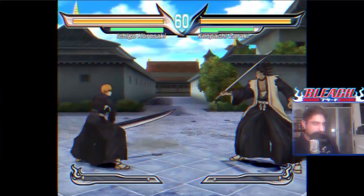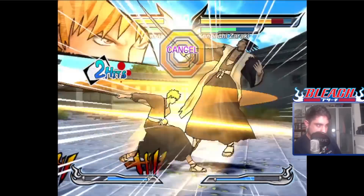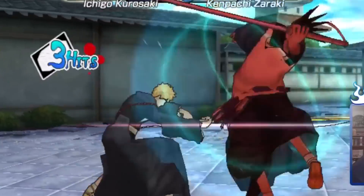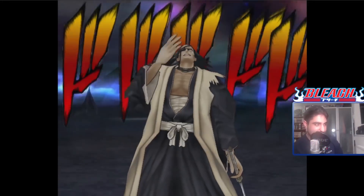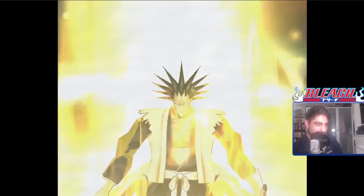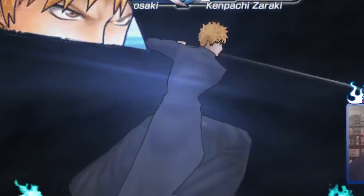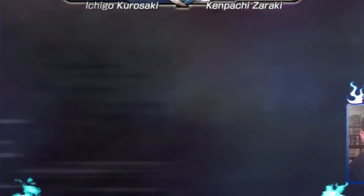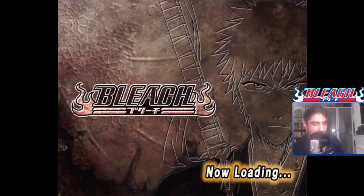Once you figure out the controls, it's fairly easy to play through the game. Ichigo versus Kenpachi — this should be a bit more difficult. I'll keep my distance, activate Bankai and hope we have a chance. He's also activated his power-up. I'm not going to tell you how many times I pressed retry on that Kenpachi fight, but we've beaten him.